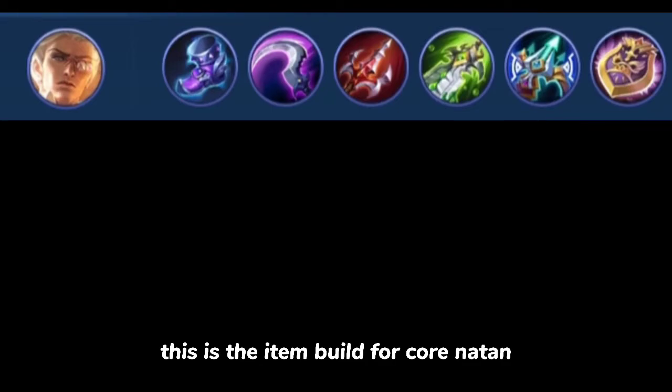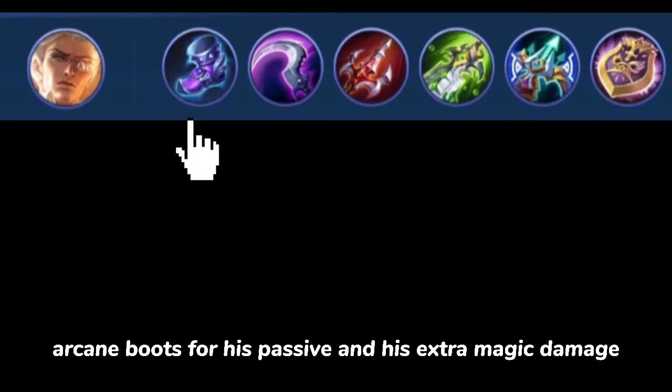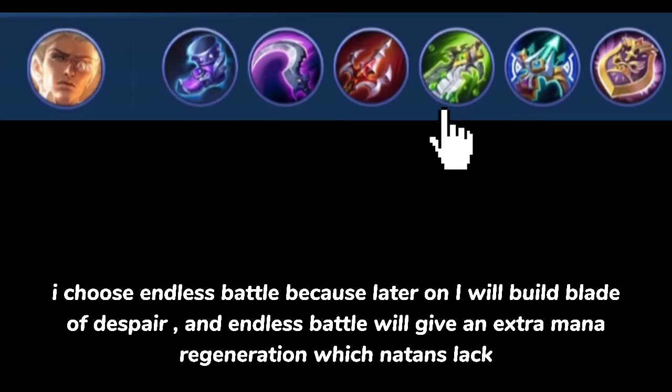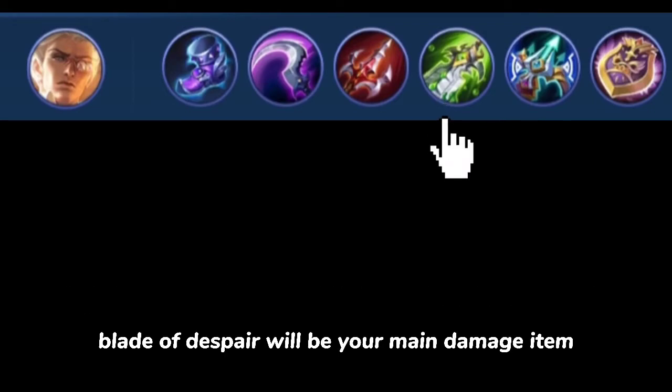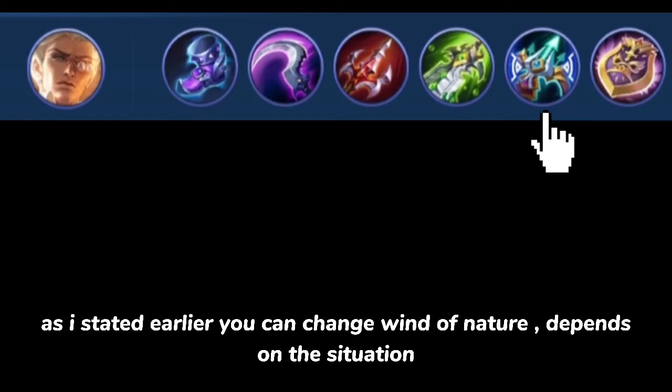This is the item build for core Natan. For me, core should be a burst hero to eliminate enemies faster and rotate quickly. Use Arcane Boots for his passive and extra magic damage, Hunter Strike as explained earlier. I choose Endless Battle because later I will build Blade of Despair, and Endless Battle will provide extra mana regeneration which Natan lacks. Blade of Despair will be your main damage item. You can swap Wind of Nature depending on the situation, and Immortality as stated earlier.